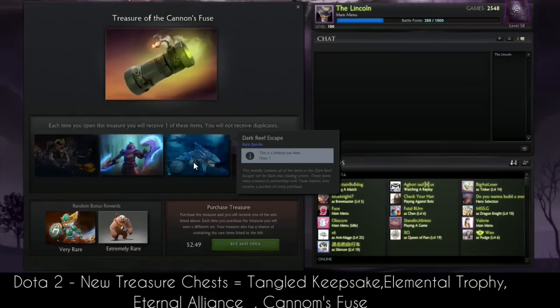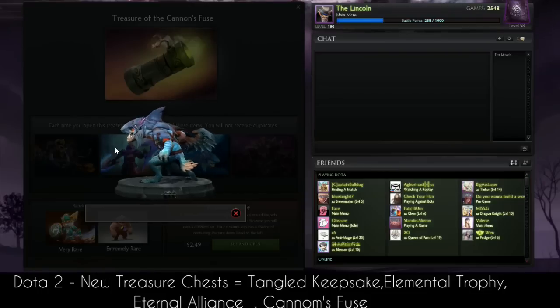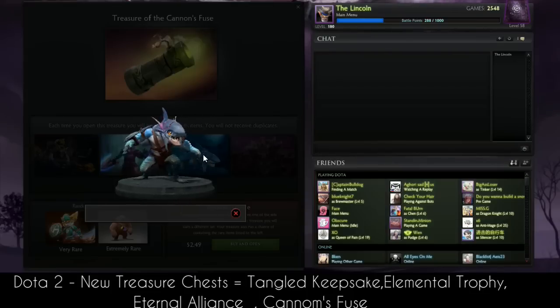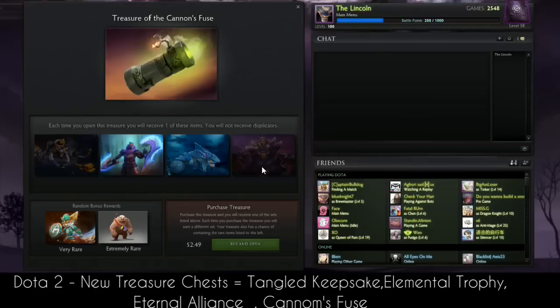The next one is the Dark Reef Escape, which was really top of the list weeks ago and is now here in the Dota 2 store. This is the Slark set with a very cool mask for Slark — he really looks like a shark. Slark, shark!